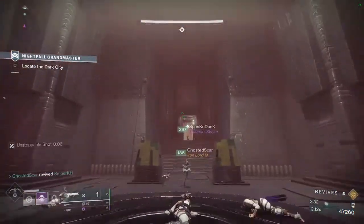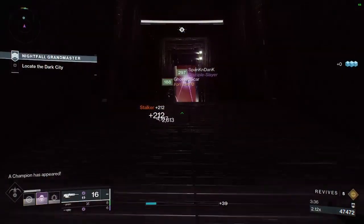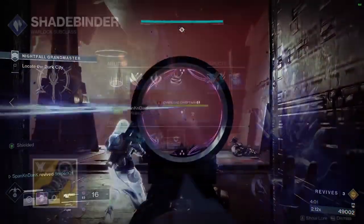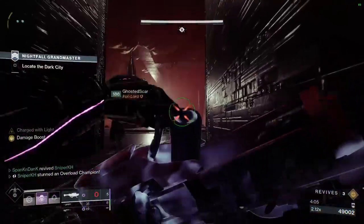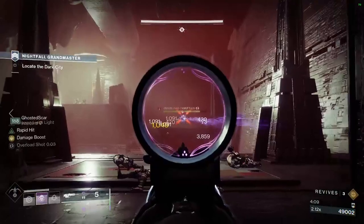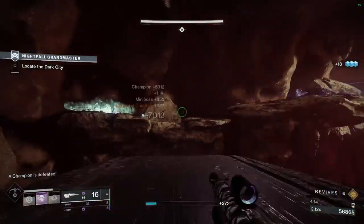For subclasses, you'll want Crowd Control and Defensive Supers. For Titans, I suggest Void or Arc subclasses. For Hunters, I suggest Stasis or Void subclasses. For Warlocks, I suggest Stasis or Solar subclasses. For mods, run a bunch of Void resistances as there are a lot of sources of Void damage and you will get ripped apart without it. Otherwise, run your typical mods alongside Loosen Finisher for heavy ammo.